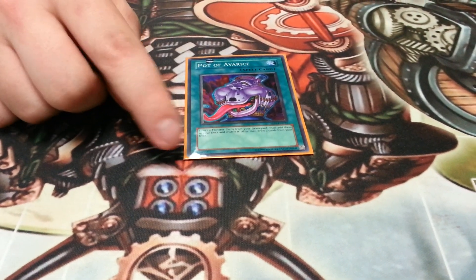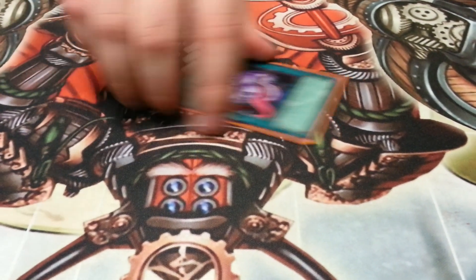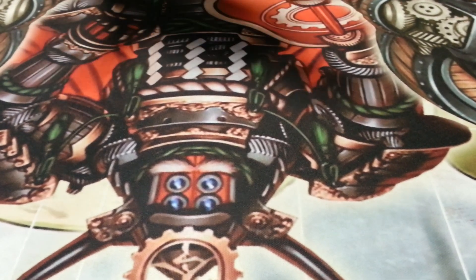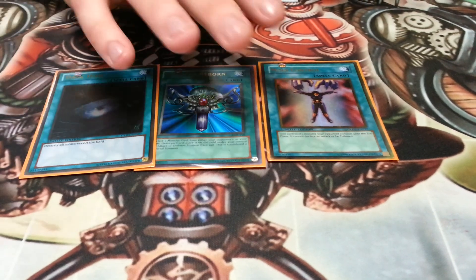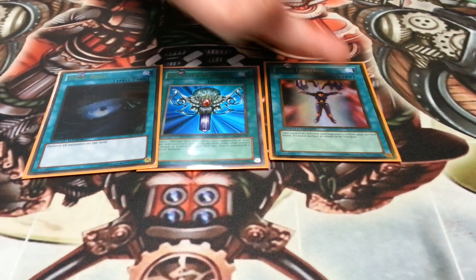I tech a Pot of Avarice because I run through a lot of my deck very quickly, and it lets you put all your extra deck cards back — it's just really good. I also have some staples: Mind Control and Monster Reborn. I like Mind Control because I have Kaus, and he can be anywhere between level 2 to 6, so it's actually really good.